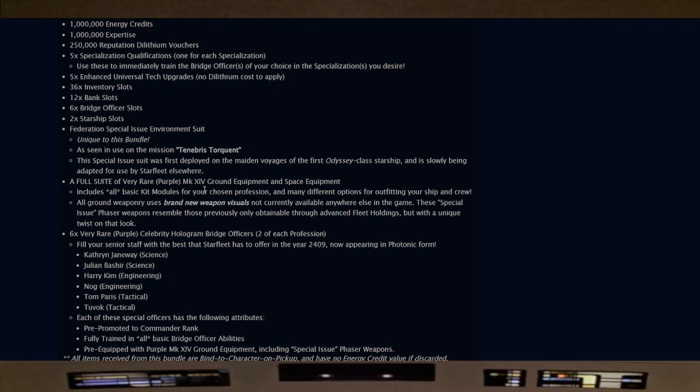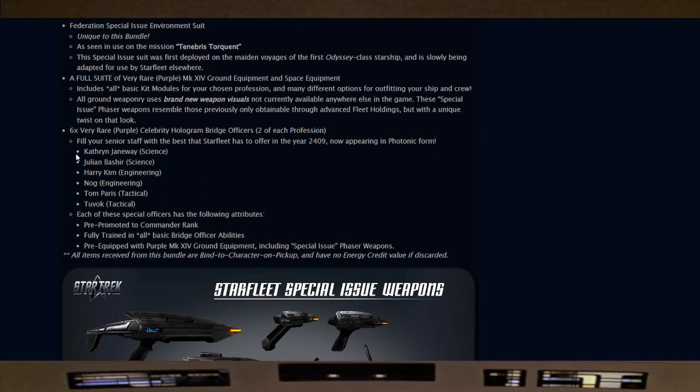That special suit was first developed on the maiden voyages of the first Odyssey class starship and is slowly being adapted for use by Starfleet elsewhere. Also included is a full suite of very rare purple Mark 14 ground and space equipment — though I've said before, why not just make it Mark 15? The gear includes all basic kit modules of your chosen profession and many options for outfitting your ship and crew. All ground weaponry uses brand new weapon visuals not currently available anywhere else in the game.